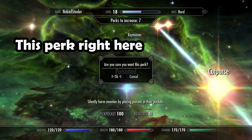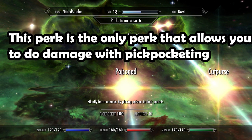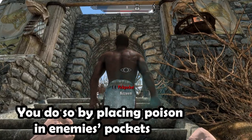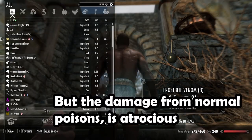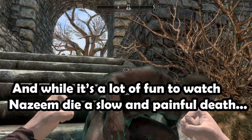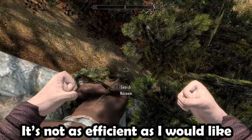Second, this perk right here is the only perk that allows you to deal damage with pickpocketing. You do so by placing poison in enemy pockets. But the damage from normal poisons is atrocious, and while it's a lot of fun to watch Nazim die a slow and painful death, it's not as efficient as I would like.